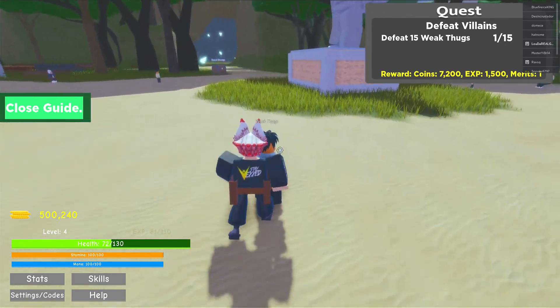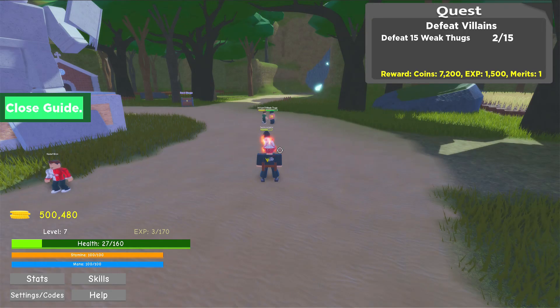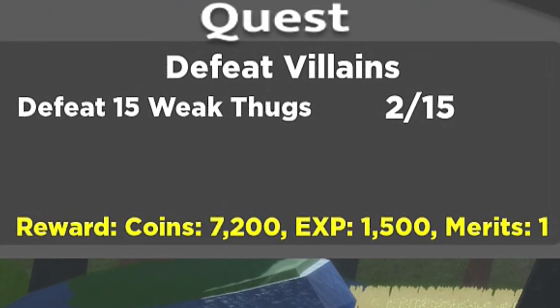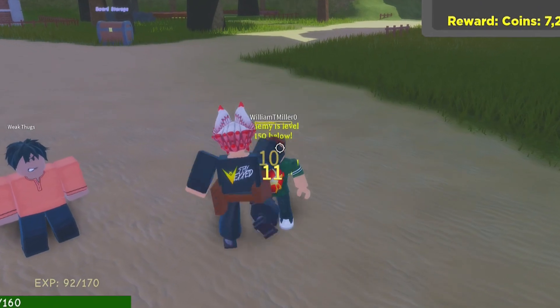Your boy has been adulting as they say — just been doing my thing. Now if you guys take a look at the top right-hand corner, we have to defeat 15 of these weak thugs and we only get a reward of 7,200 coins. The EXP is actually 1,500. So I'm just gonna go around and defeat these guys.